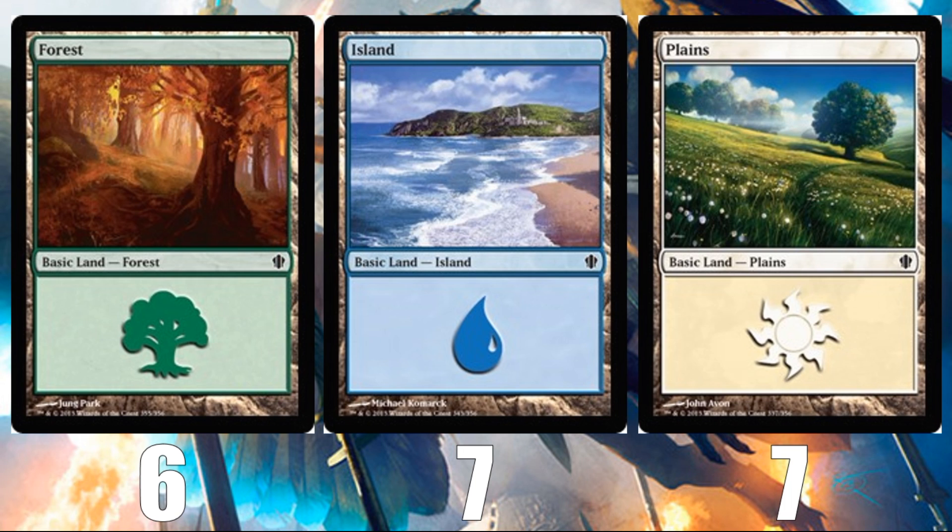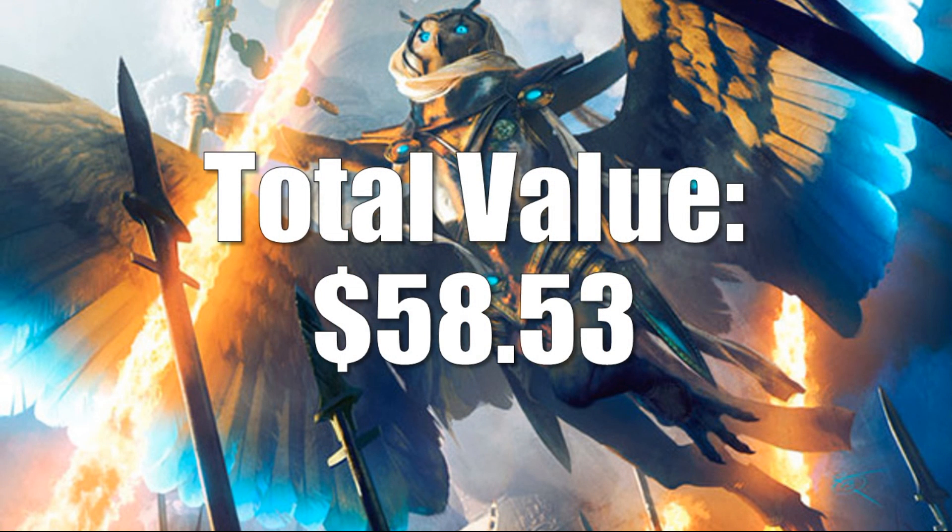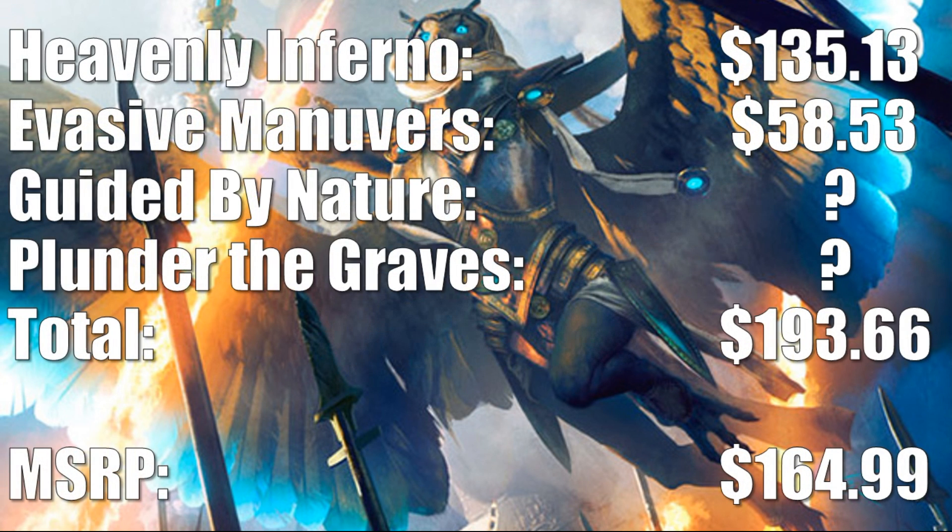Assuming basic lands are negligible in value, what do all these cards add up to? Currently at the time of recording, the grand total is $58.53. So nowhere near as good as yesterday's deck. But like I said at the top of the video, this deck came out two years later and the print runs were much higher in 2013 compared to 2011, which I think is driving price points quite a bit. If you compare this to yesterday's deck, that came out to a value of $135.13. Today is $58.53, which brings us to a total so far of $193.66 with two more decks to look at.